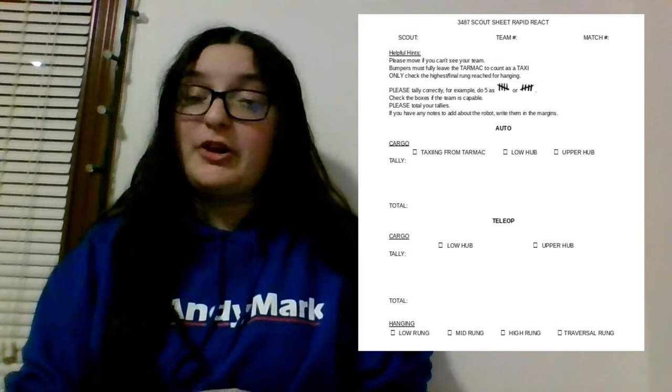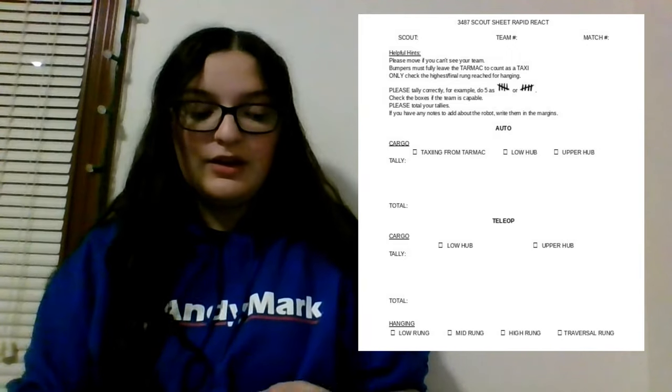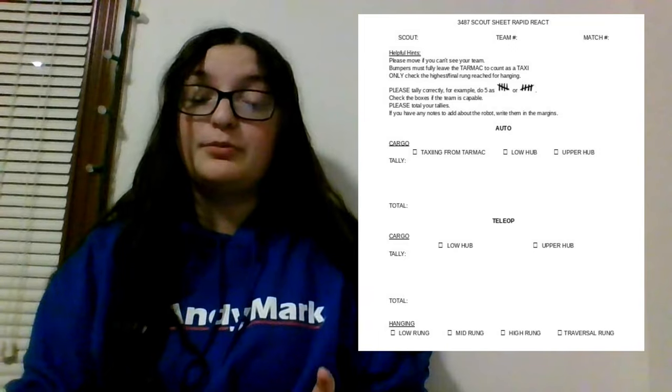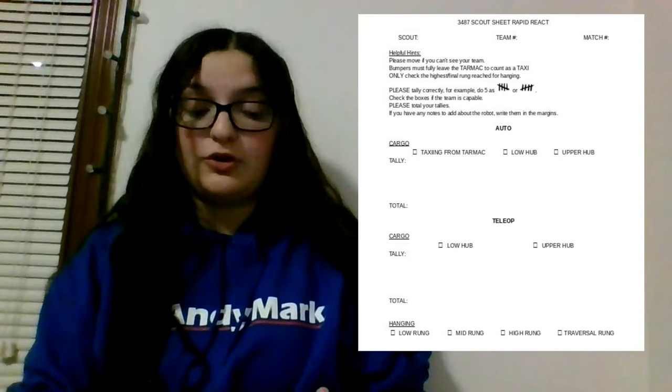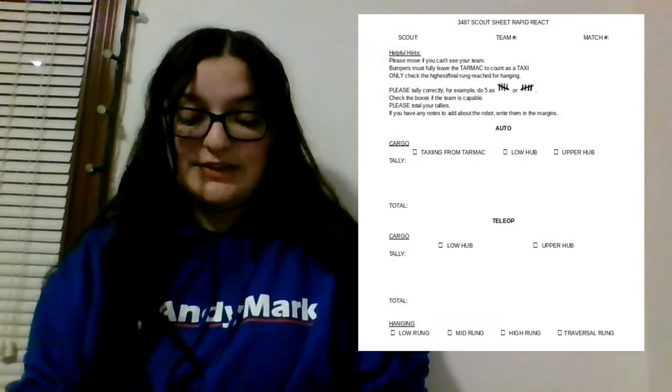Under that is the preliminary information: the scout name, team number, and match number. Then there's the autonomous section. Autonomous is completely programmed beforehand — there's no driver control during that period. There are points for taxiing from the tarmac, so you would just make a note if they did that.